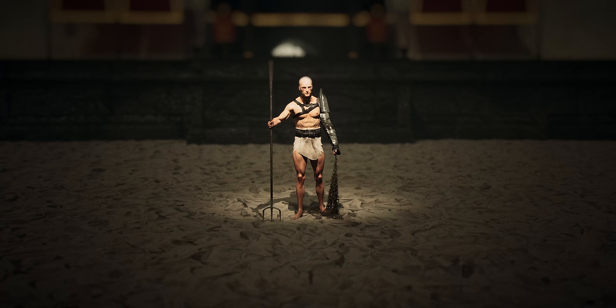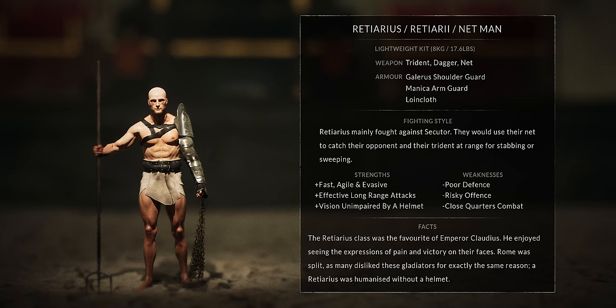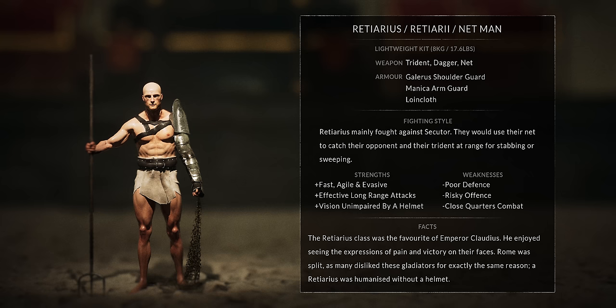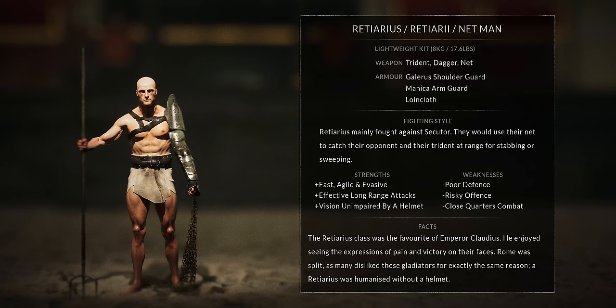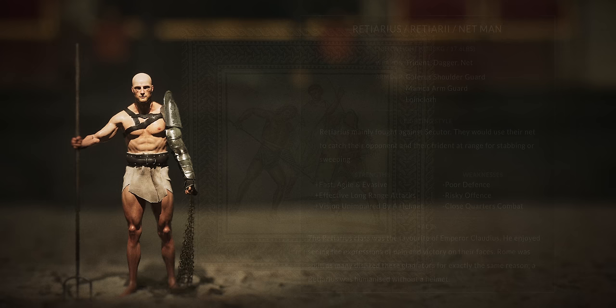The Retiarius is probably the most uniquely identifiable gladiator — his name literally means 'net man.' He had no shield, no helmet, and no sword. For armour, he had a full-length manica on one arm and a galerus shoulder guard, essentially running around the arena nearly naked. His weapons were a trident, a pugio dagger, and a net. Unlike other gladiators who fought similar styles, Retiarius introduced a new level of excitement by competing against entirely different classes, often paired against slower, heavier opponents like Murmillos.